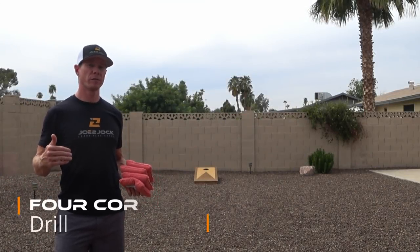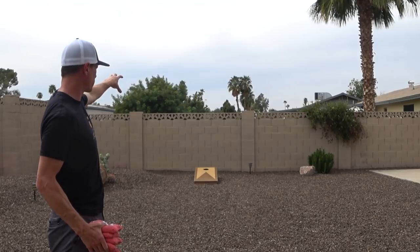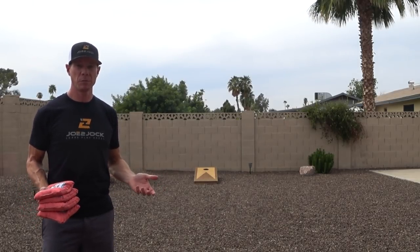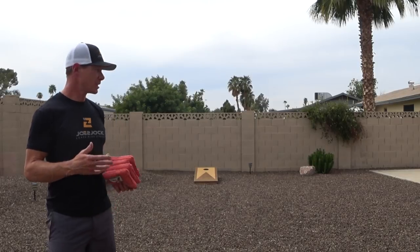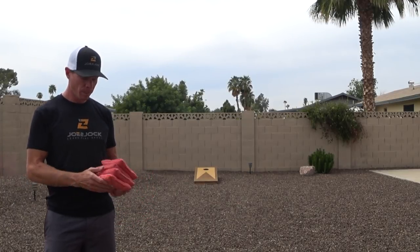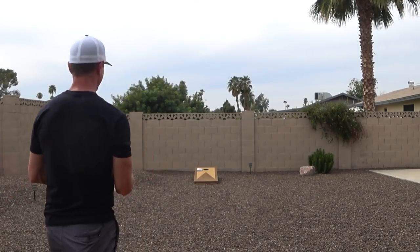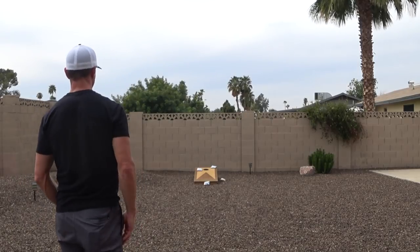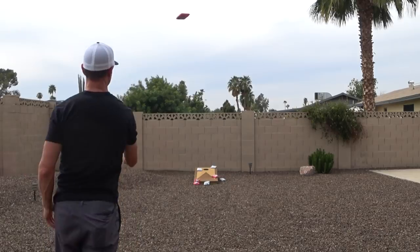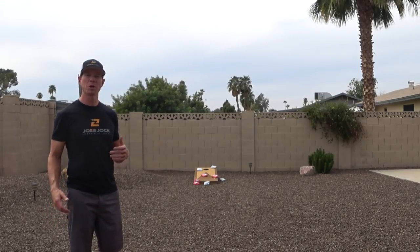Another good drill that helps you work on the precision of your throw is the quadrant drill or four corners drill. All I'm doing is seeing how many bags it takes me to hit one in the back-left corner, back-right corner, front-right corner, and front-left corner. I'm trying to do it in eight bags or less. It's difficult and requires good control, but sometimes people clog up the middle of the board and you need to hit one of the edges to get an extra point or two that are very valuable. Throw these sticky side down so the bag sticks a little better. Not too bad — that was my eighth bag, hardly front-left corner but we're getting close.